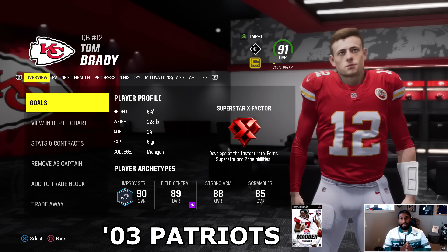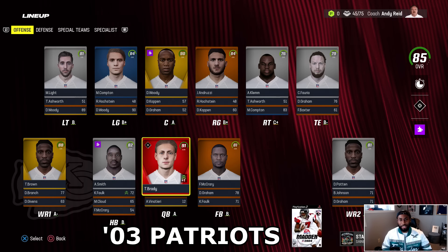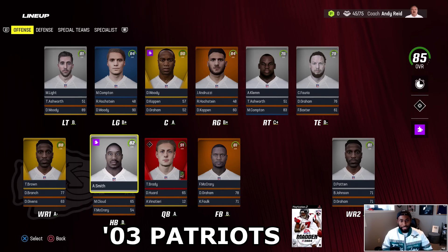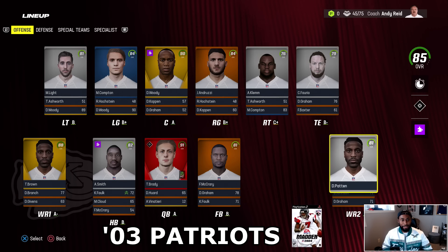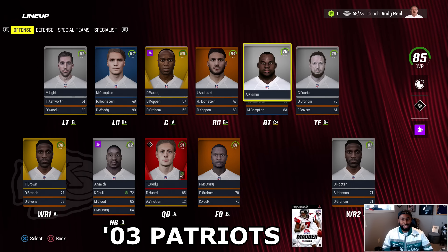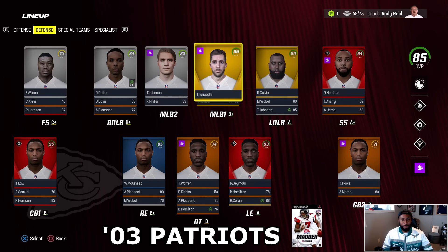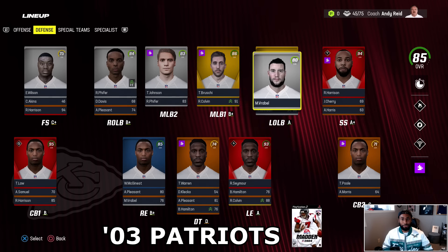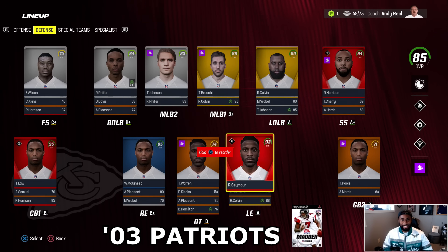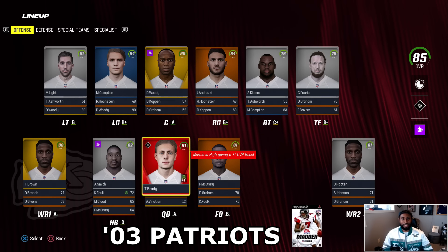The 2003 Patriots season — the second Super Bowl of the Brady dynasty in New England. Brady was a 90 overall, 91 with morale boost. This is the Madden 04 Patriots, placed on the Kansas City Chiefs. Brady, Smith at running back, Troy Brown, David Patton, Dion Branch, Bethel Johnson. The O-line is much improved — up to an 85 overall. On defense: Rodney Harrison, Richard Seymour up to a 93, Bruschi, Ted Johnson, Mike Vrabel, Ty Law again — a 99 Vinatieri at kicker. Teams are starting to get better.